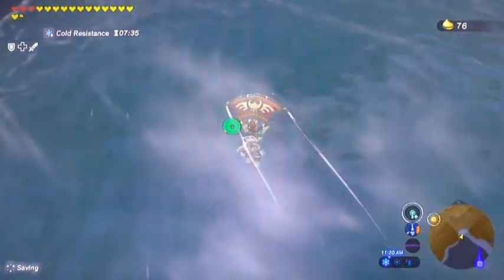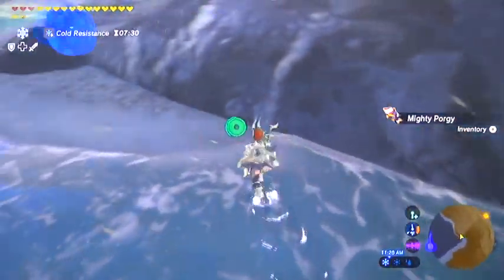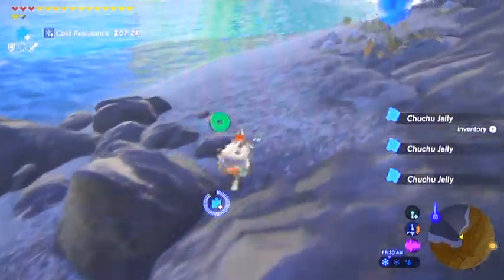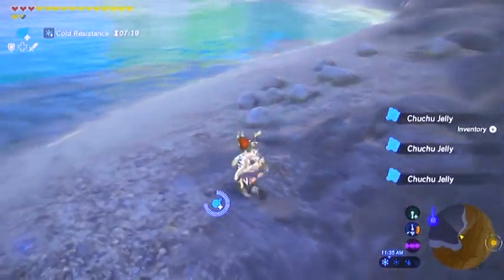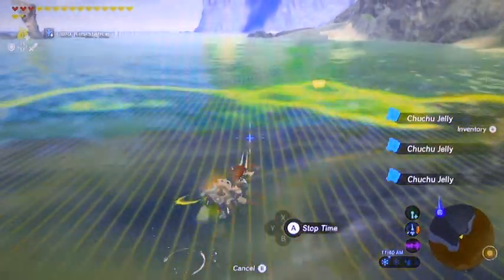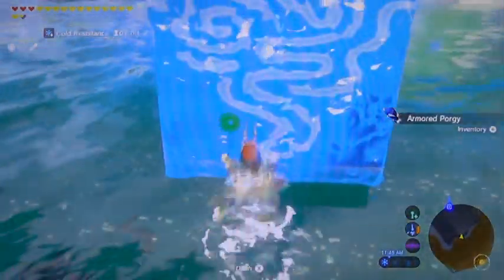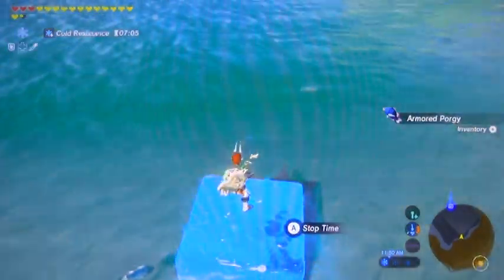I see some Mighty Prongy out here. Always take the time to get your Mighty Prongy, folks, because those make the best elixirs. You only need two Mighty Prongy and the Bladed Rhino Beetle, and then you can throw two monster parts in with that to get the time up. The other cool thing about upgrading the bombs at the Ancient Tech Lab is they're more powerful, so one bomb blast will usually take care of any chew jelly trouble that comes along.